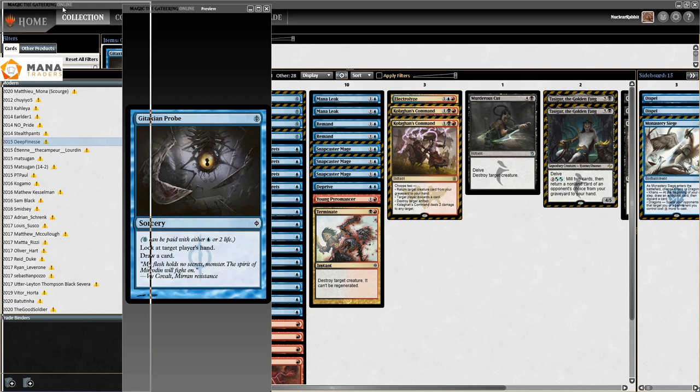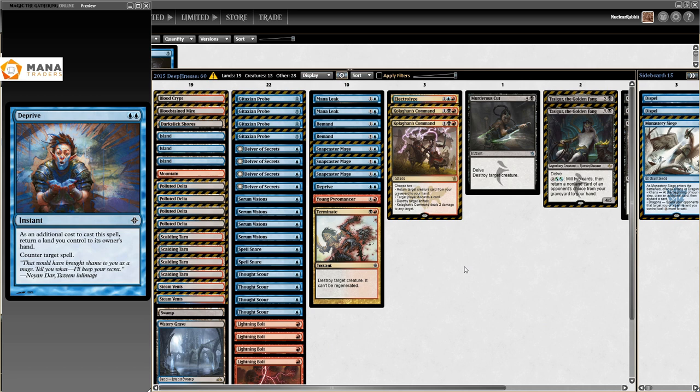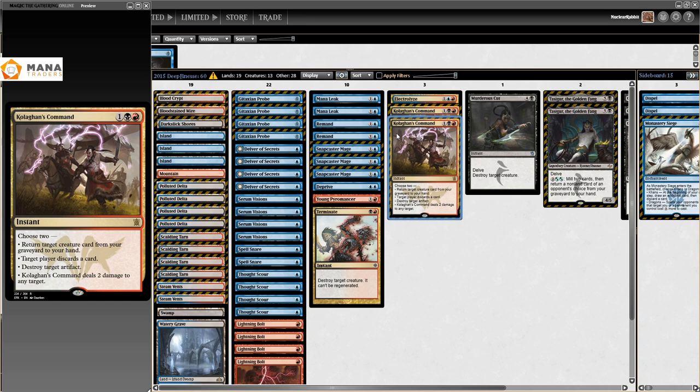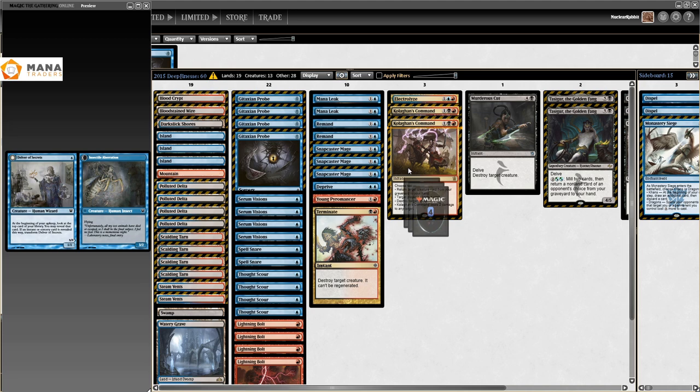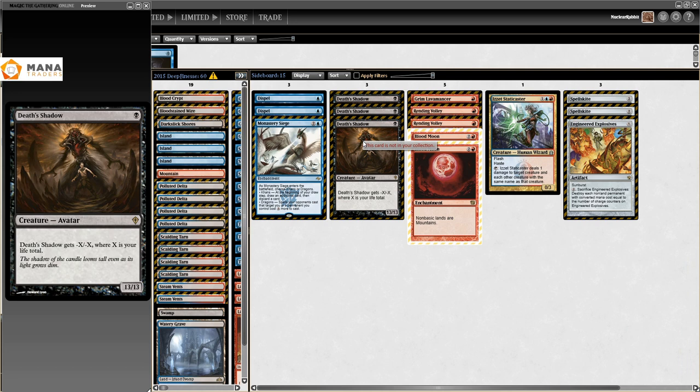On the 4th of July 2015, Deep Finesse won the Mocs playing this list, which is showing early signs of getting toward Grixis Death's Shadow. Spell Snares still here, Deprive still here, Kolaghan's Command - definitely getting there. But if you haven't been playing Modern for a long time, this is Grixis Delver, which was a tier one deck at the time. The Death's Shadows are actually in the sideboard - Grixis Death's Shadow's first tournament win is as a three-of in the sideboard.